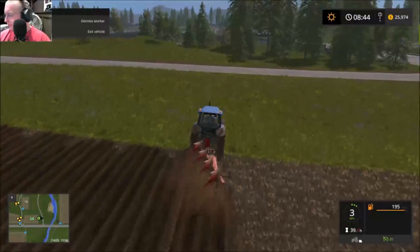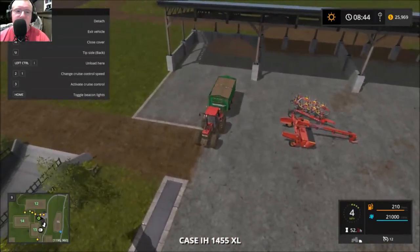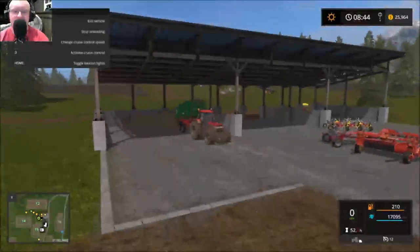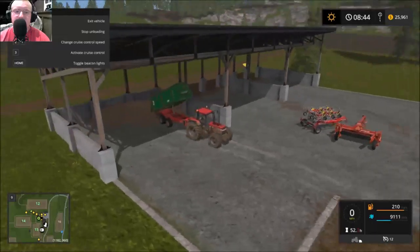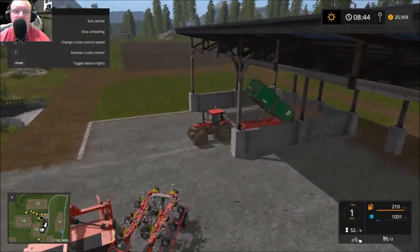Hello everyone, my name is the Rad Man and we are here for another episode of Farming Simulator 2017. I just thought I should show you guys where I've been dumping my wood chips, because I said I'd be cutting down some trees and as you can see I've been sticking to that.